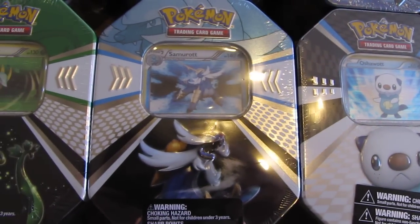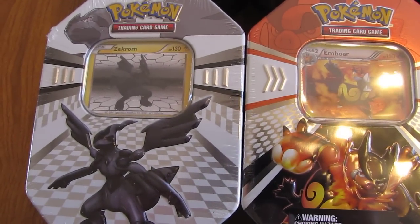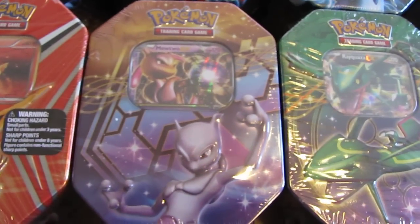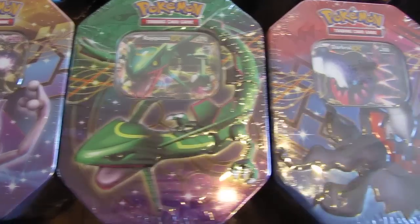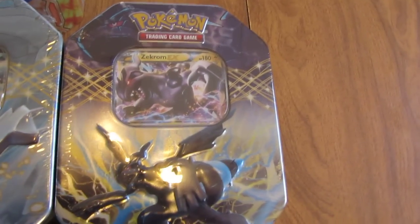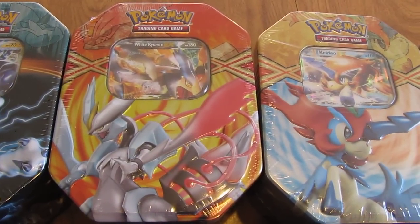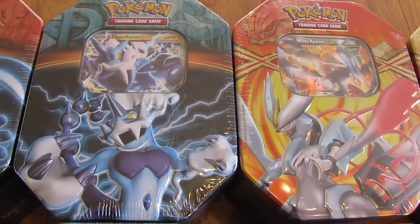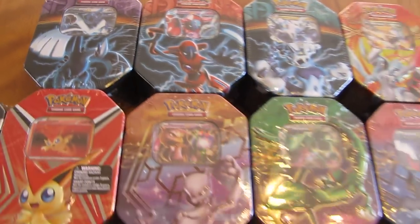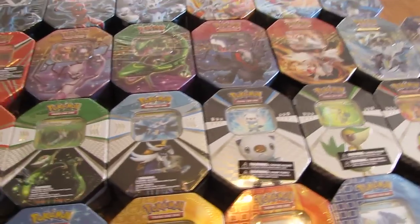And then the stage two evolutions of those Pokemon: Samurott, Serperior, and Emboar. And then a couple of legendary black and white tins: Zekrom and Reshiram. There's a Victini tin, and then a series of Mewtwo EX, Rayquaza, and Darkrai. And then Reshiram and Kyurem EX, and Zekrom. And then up top there's Black Kyurem EX, Keldeo EX, White Kyurem EX, and then the three tins to end it are Thundurus, Deoxys, and Lugia.